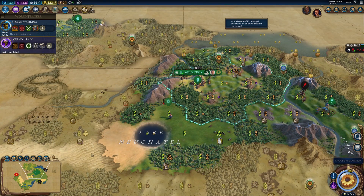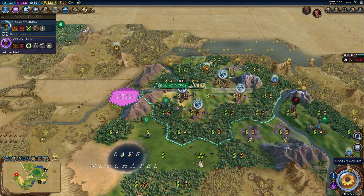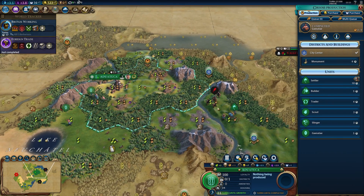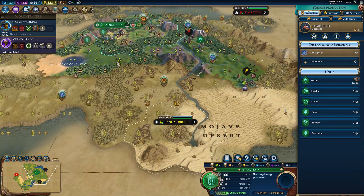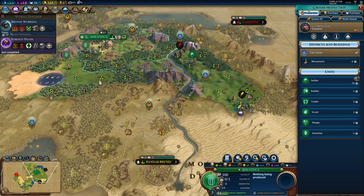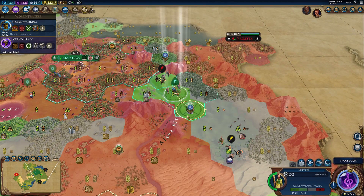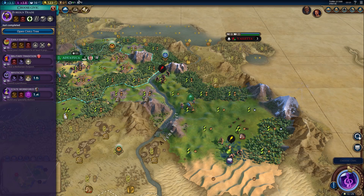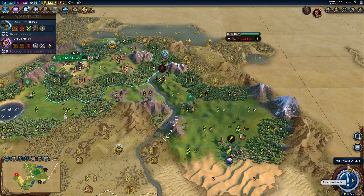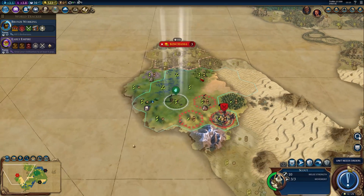And there's a jungle, which means there are no other barbarian units threatening us. Now we could get a trader to send a trader out to one of the city-states. I'm leaning towards getting another builder to get more culture bombs, especially for this city right here. So let's get a builder — and this will be our exact city location. Next up, we'll go for Early Empire.